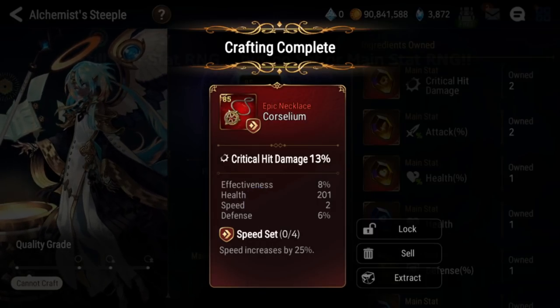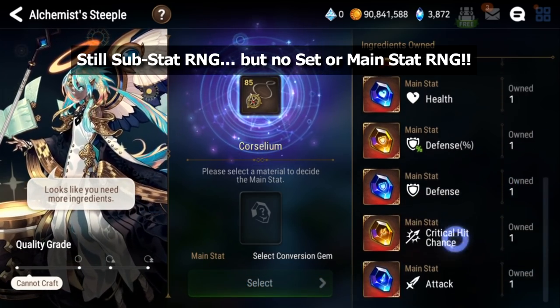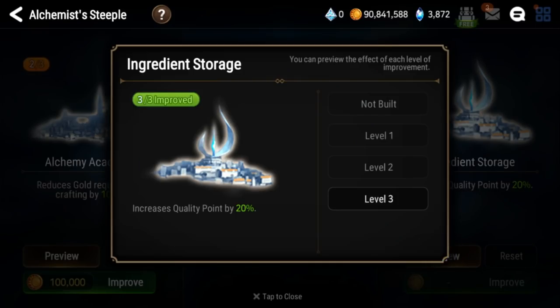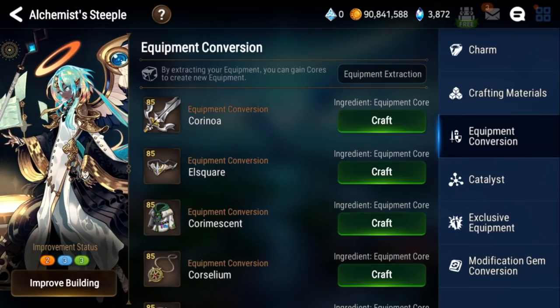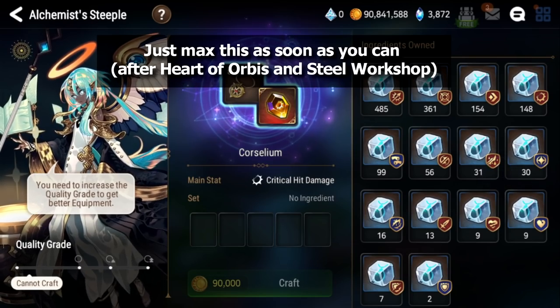This piece is not really good, but by this method you can make so many good right side pieces, which are a big hassle to make. Now before you start doing this though, make sure you max out the ingredient storage as well. Because without the ingredient storage, the amount of materials you have to put in is just way higher to get epic, or you're going to have to put in way more of these cores, and these cores are hard to come by.